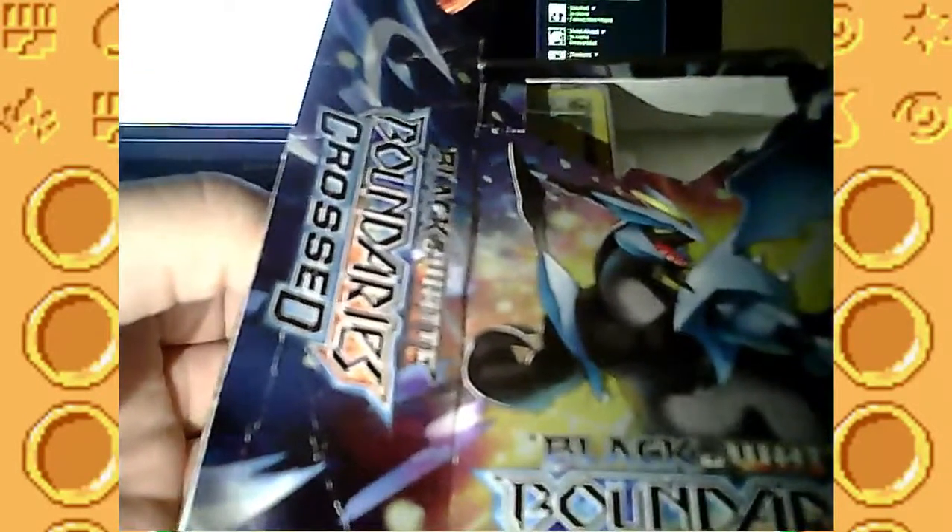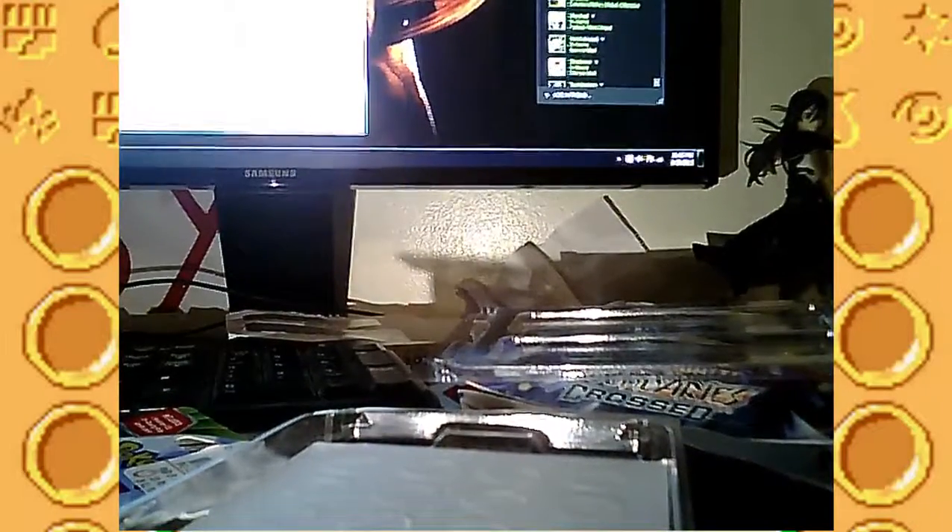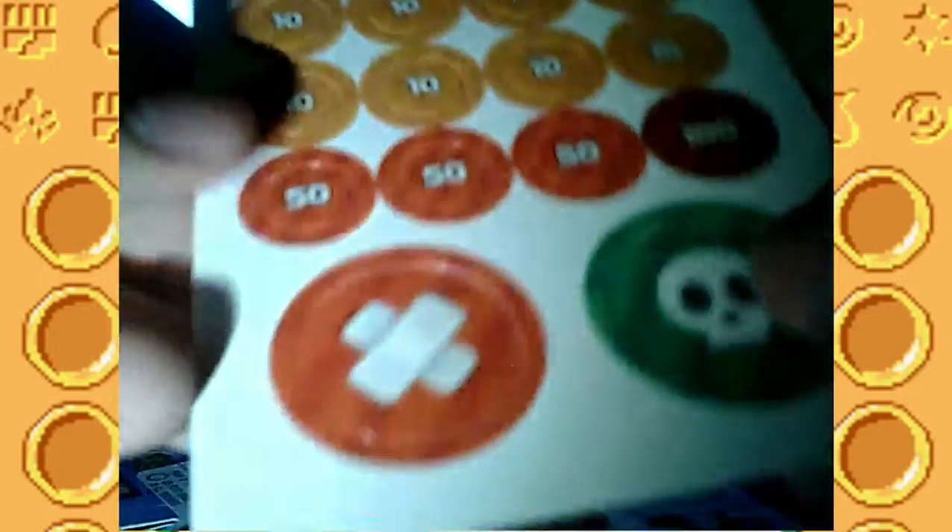So we're just going to review what's in this box. Let's go ahead and open it. I opened this one too, just like my Enchanted Echoes deck - I'm just too excited. You can see there's a coin, a card, and a pack of cards. So let's open that up. There's a playing field, just like the other one - it's a Black Kyurem and a White Kyurem on each side.